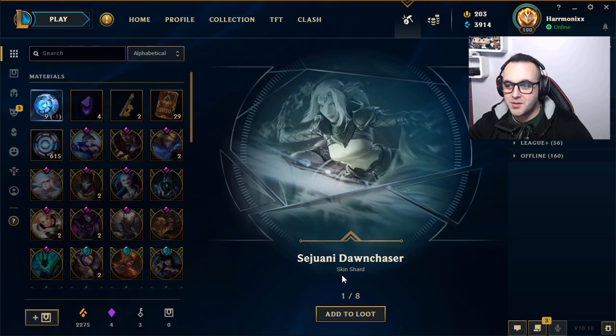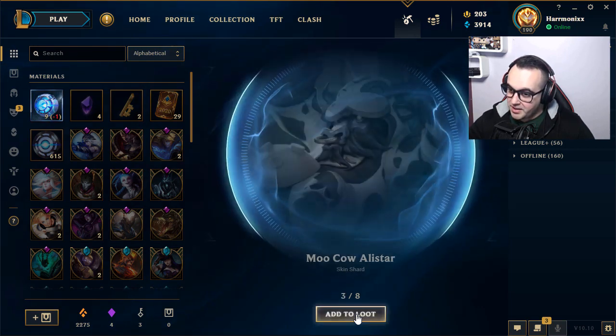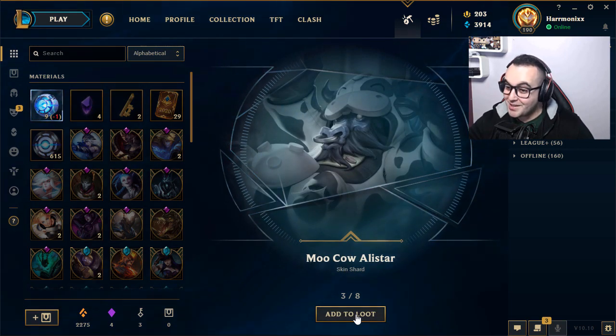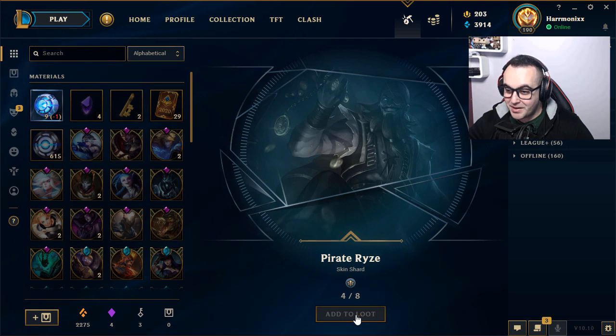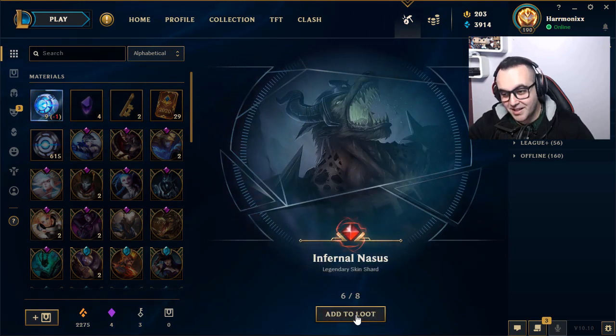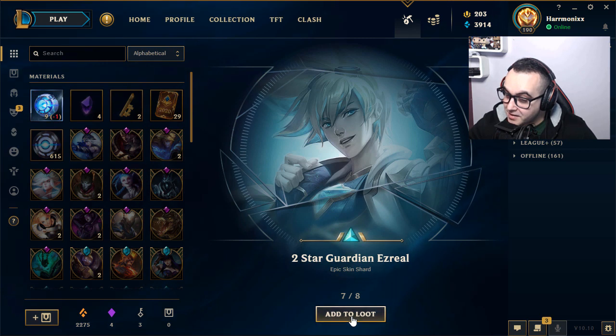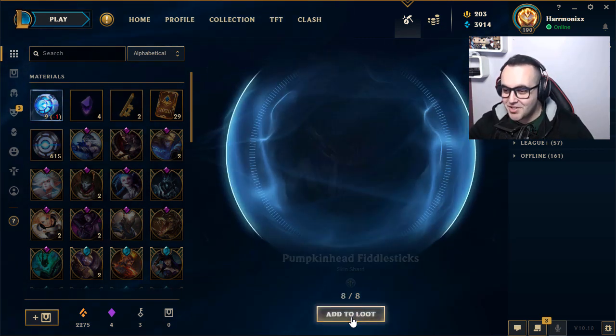We don't have a gemstone anymore — that's sad, but we don't care. Firecracker Sejuani — epic skin. Moo Cow Alistar — I think I don't have this one. Pirate Ryze — useless. Sweetheart Xayah — I don't play that.